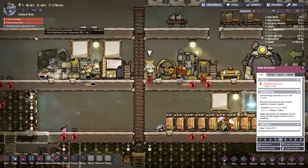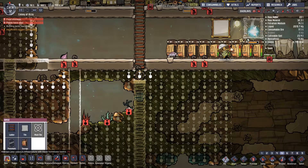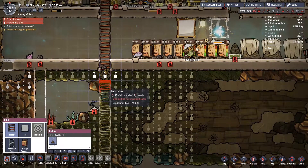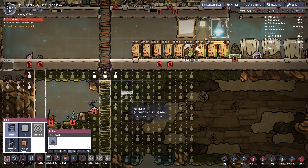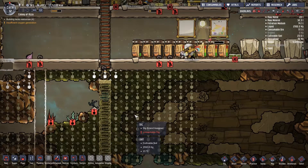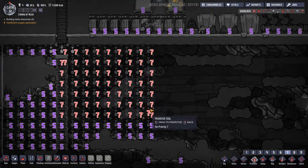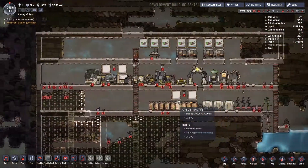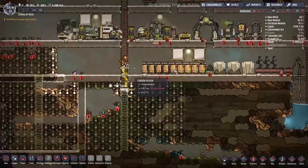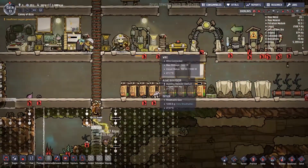It's looking pretty nice up here — the total decor is very high, so anyone who goes up here is just going to love it. We still need more algae, so we should probably prioritize that higher — set it to seven for this section. We need algae, otherwise we'll run out of oxygen. The art student is almost done — it's morning again, and our duplicates are starting to dig out the algae down here, which means we can get oxygen production back up and running.